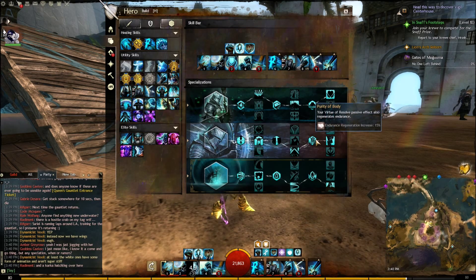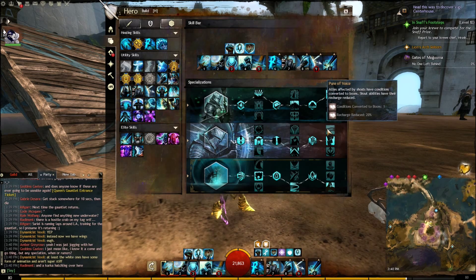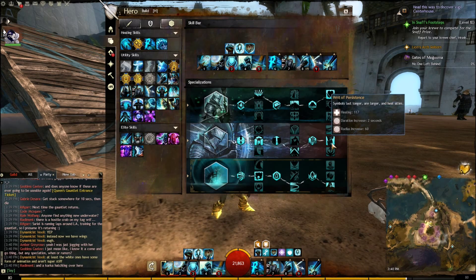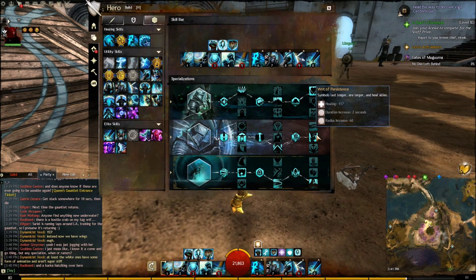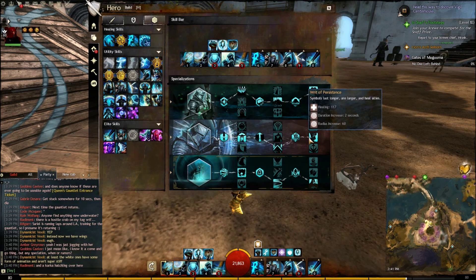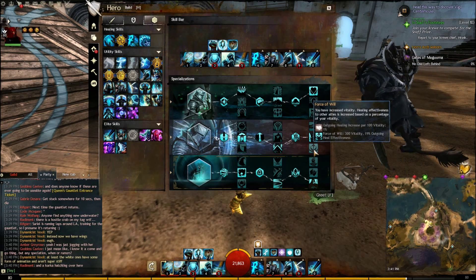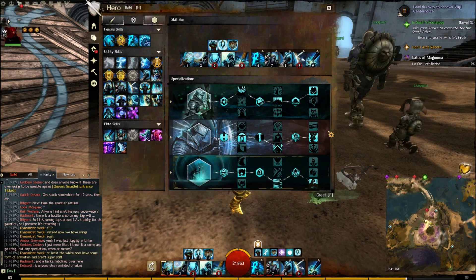Period of Body — don't really need that. Your Virtue of Resolve gives 15% Endurance Regeneration, which is a Minor Trait so it's always there. Last but not least is Writ of Persistence — your Symbols last longer, heal, and have a radius increase to 600. Your Symbols are way, way big. It's really good because your Symbols are your life — you're giving Protection, getting heals, and giving Protection and heals to allies. This is the best choice out of the three: Pure Voice, Writ, or Force.